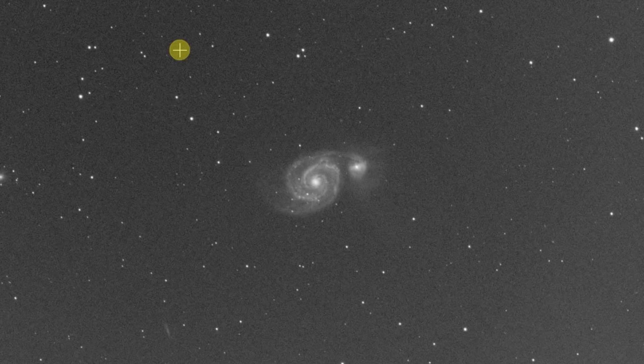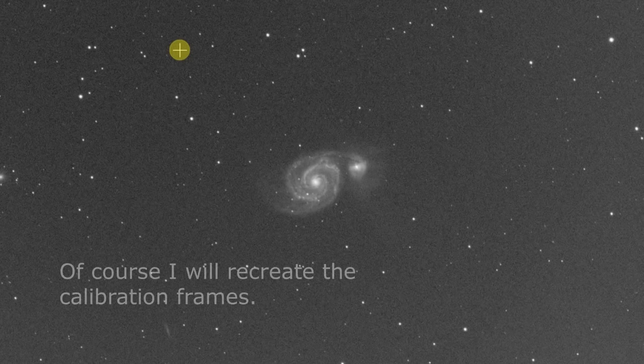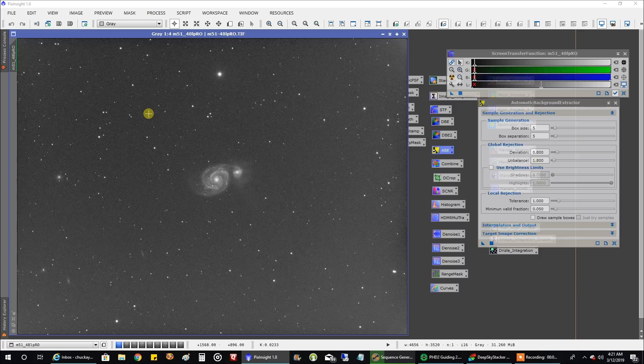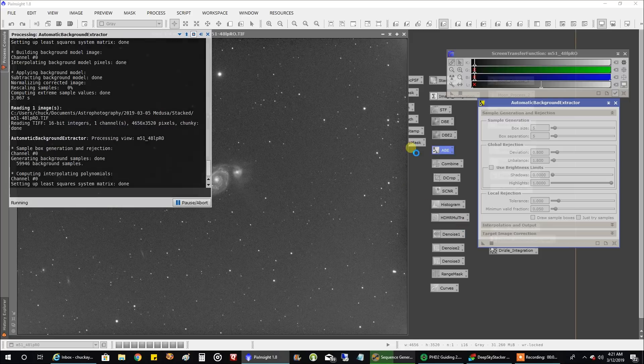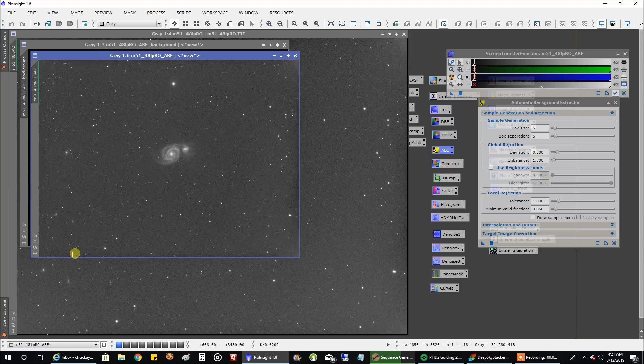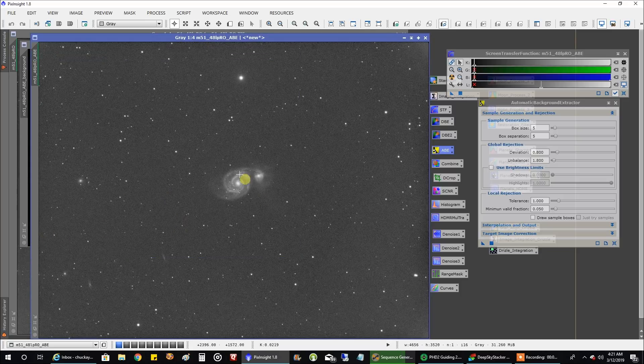So I think this is going to be my new standard for broadband. I don't know how RGB is going to turn out yet, because I'm not using a light pollution filter in front of those. But the LPRO data certainly looks clean. And if I do an automatic background extraction — normally I would probably do a DBE — even an ABE makes it look even a little better edge to edge. The corners are a little screwed up there, but I think going forward, gain 75 is the way to go.